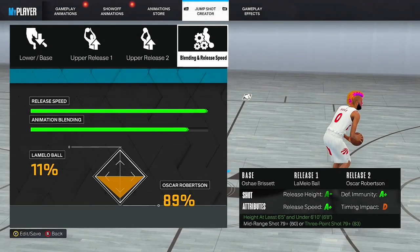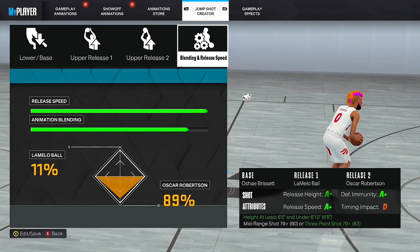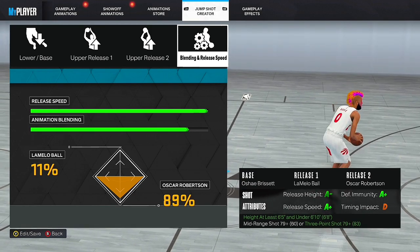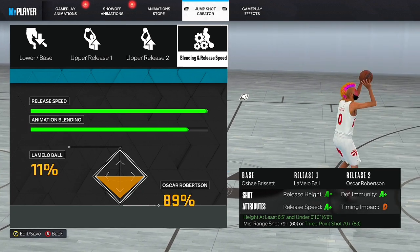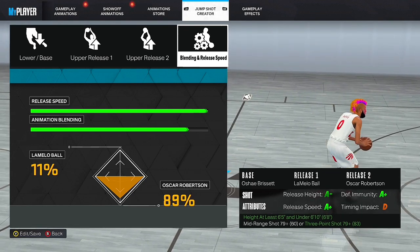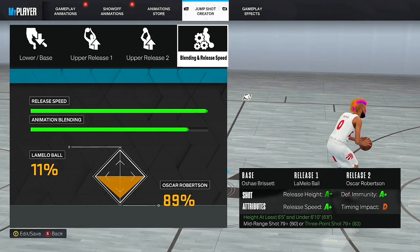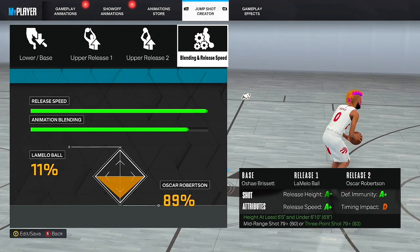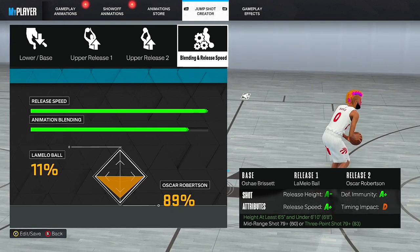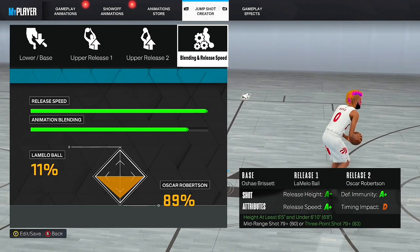Now on to jump shots. This jump shot is pure chicken — this is the one I currently use. The base is O'Shea, release one is LaMelo Ball, release two is Oscar Robertson. If you put Oscar Robertson's release on, it basically makes the jump shot glitchy and crazy good — it gives it all A-plus stats. Don't worry about the timing impact being a D — as long as release speed, release height, and defensive immunity are all A's, you're good. I shoot about 70% from three and 75% from the field with this. You need a 79 three-pointer to use this jump shot.